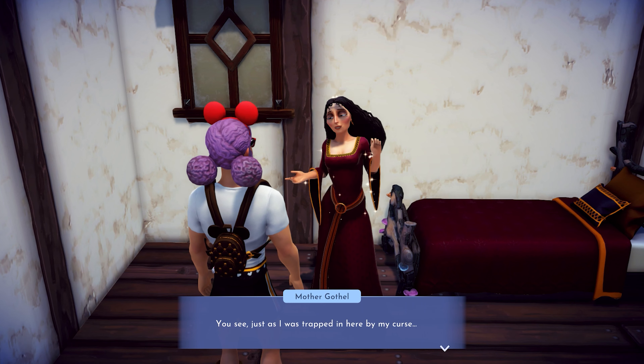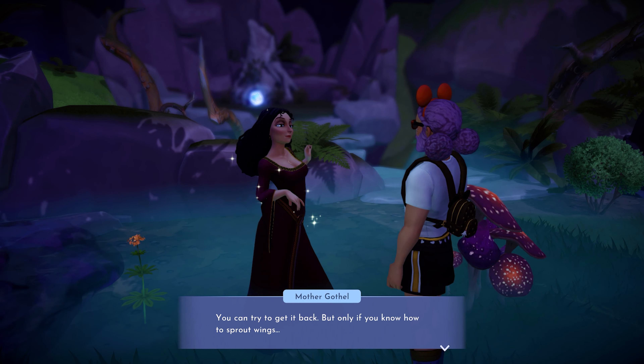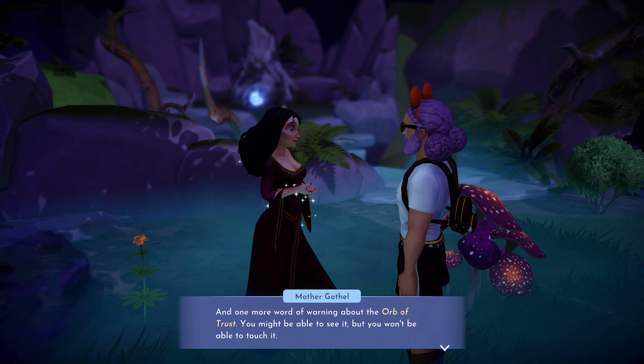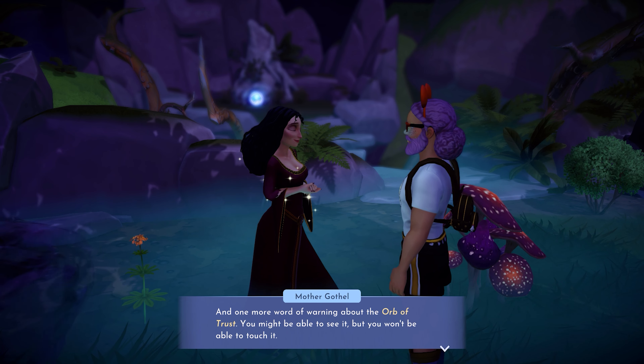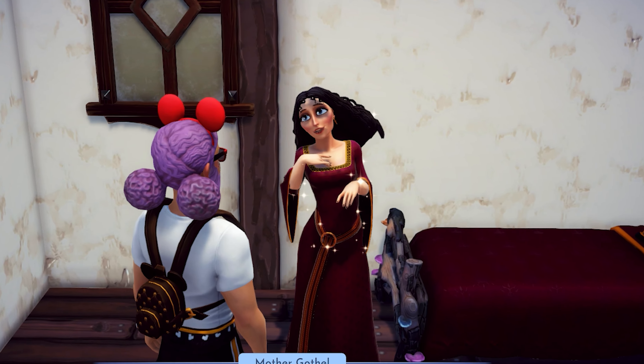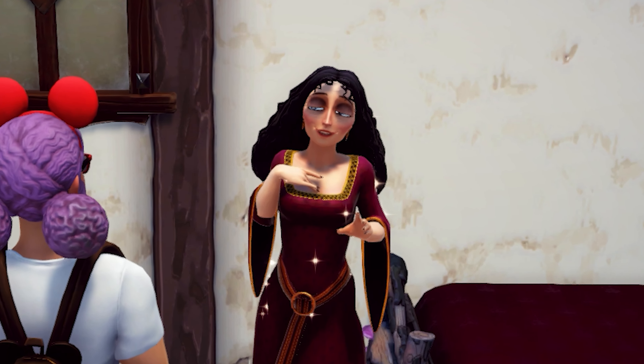She'll then run outside to show you the locations of both the Pillar and the Orb of Trust. Unfortunately, the orb is stuck on the other side of a chasm with no way of reaching it. Even worse, Gothel cast a spell on it to hide it that caused it to become stuck between worlds. Oh, Gothel, you lovable jerk.